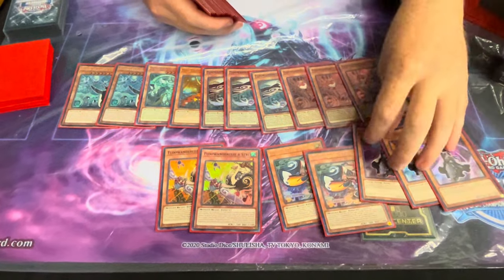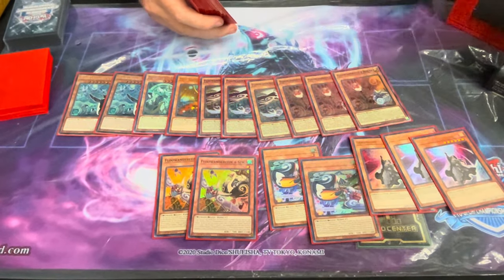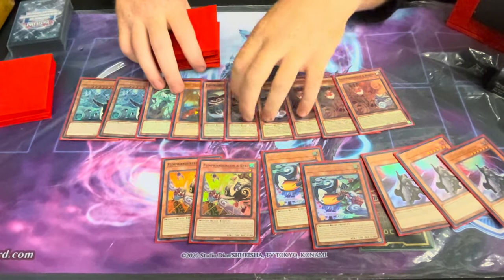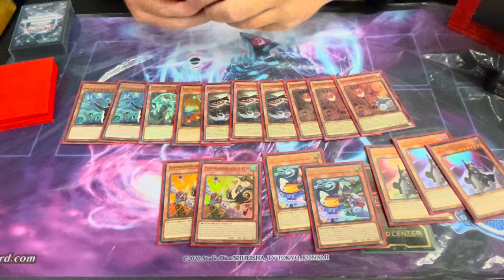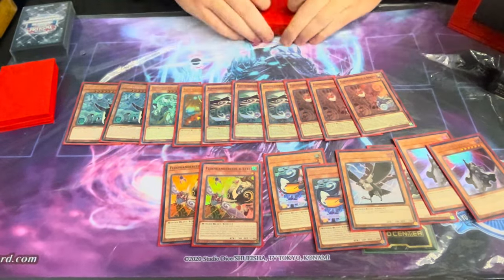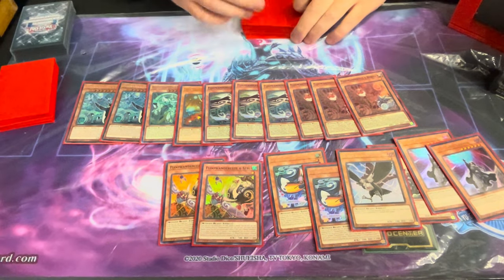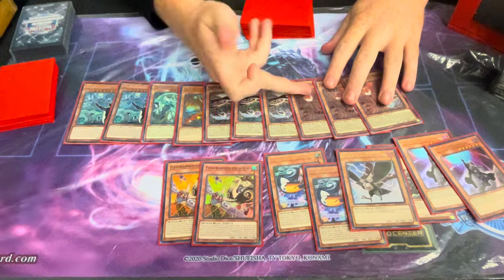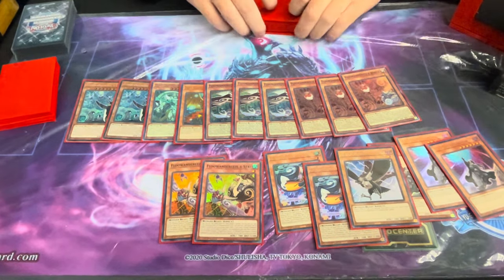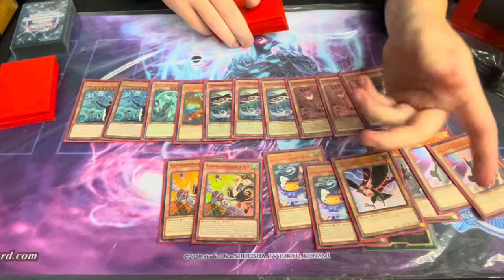And then surely the Shifter — it's a perfect blowout against so many decks, against Tearlaments and so on. And the last one is Crow. Crow is quite better than Skull Meister obviously, because against Surge it's in the opponent's turn with Robina, and it's FTK protection against Purrely. So it was the best choice to run Crow instead of Skull Meister.